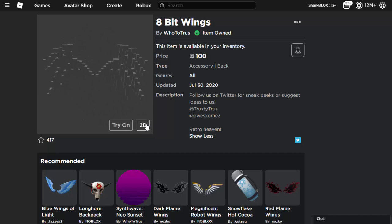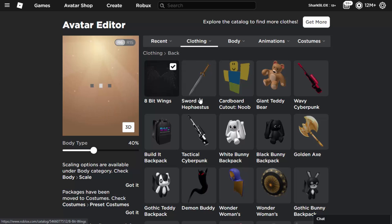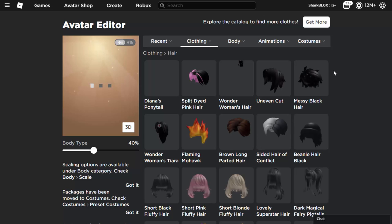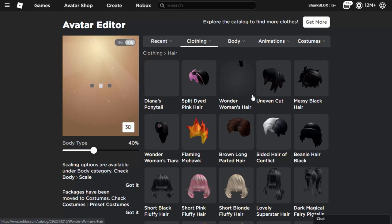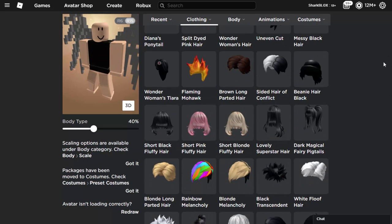I don't know how these manage to change to your hair color. I believe the creator didn't even realize that was a thing until people discovered it. So let's go to my avatar and try some different hairs. First, put the wings on, then go into clothing, go into hair, and depending on what hair you choose the wings will go to the same color. You've also got to put your avatar in R15 mode, so don't forget about that.